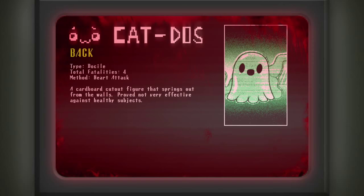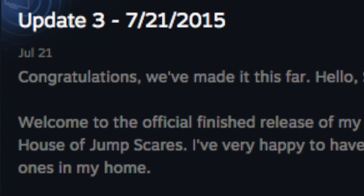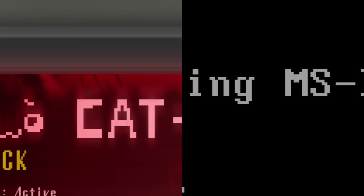Fact number eleven: according to CAT DOS, specimen one has four fatalities, all from heart attacks. Fact number twelve: prior to July 21, 2015, there are only 760 rooms — the last 240 were added with the most recent update. Fact number thirteen: CAT DOS is a reference to Microsoft's MS-DOS.